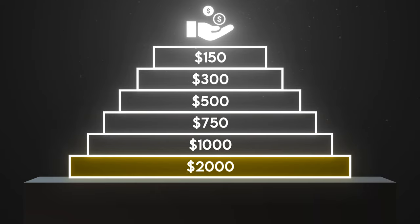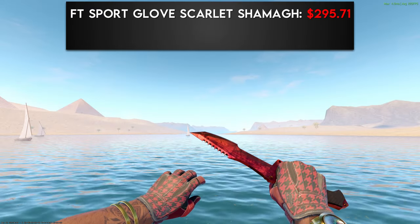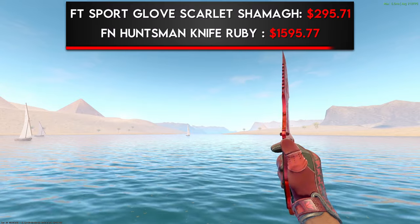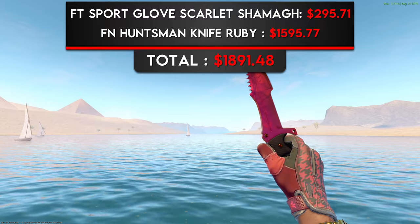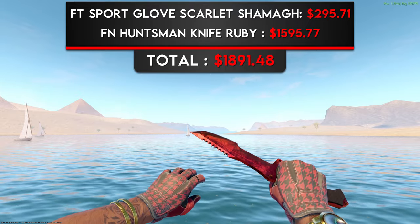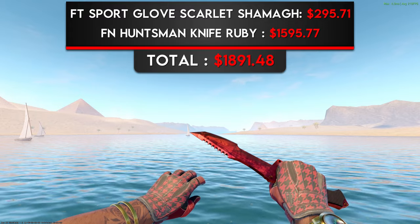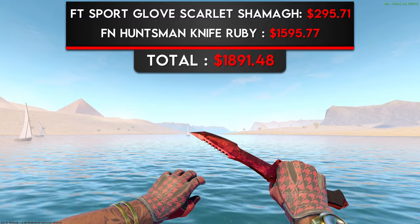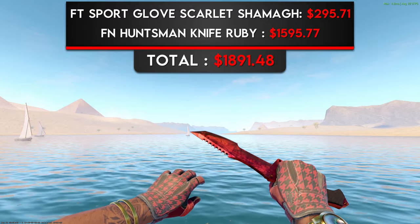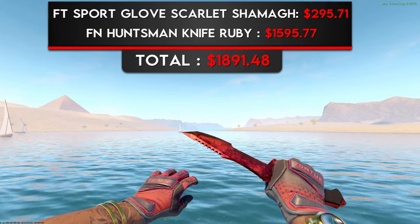The final price range in this video is $2,000. The first combo is Field-Tested Scarlet Shema Sport Gloves with a Factory New Huntsman Knife Ruby. I think the ruby finish is the absolute best knife finish in CS2 — in CSGO it was a toss-up with Sapphire, but now there's no question that emeralds and rubies look better. This combo is so clean, with the vibrant red on the knife pairing nicely with the red on the gloves. The dark black handle on the Huntsman Knife also pairs well with the black accents on the gloves. I think the only way to make this combo any better is with some Crimson Kimonos, but those are very expensive.